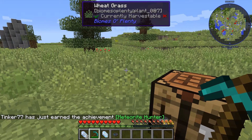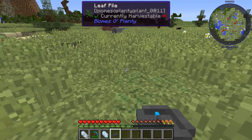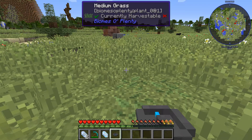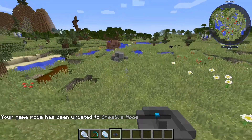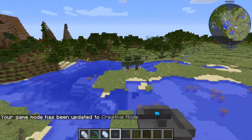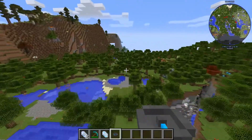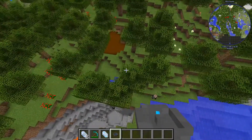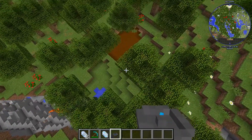The way the meteor compass works is it shows you a direction. When you get over the place where the meteor is — it can be underground so you may not see it on the overworld — it will spin around in circles. You can see it's going this way, and right there it's spinning, so somewhere in this chunk is where the meteor is.